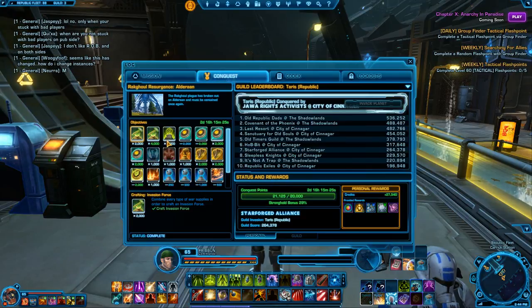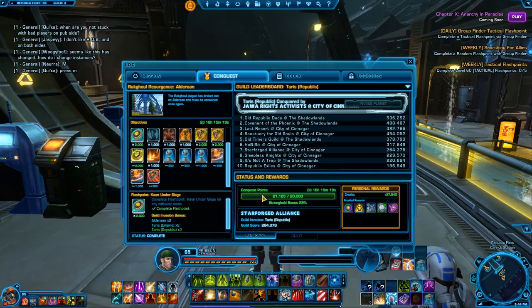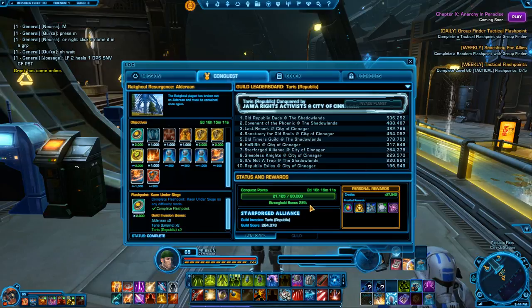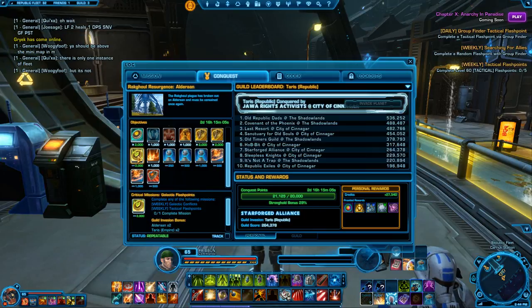As you can see here, there are objectives that you have to complete to get points for conquest. Over here it will show you your weekly goal, and underneath is your stronghold bonus. What you want to do is get that as high as you can to give you more of a bonus on top of the bonus your guild would get for whatever planet they're trying to take.